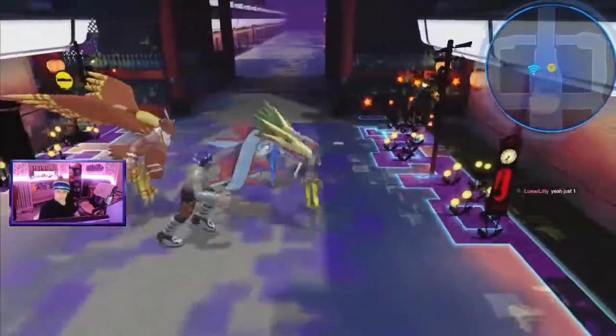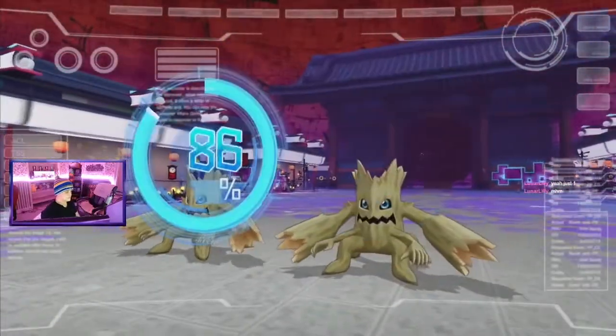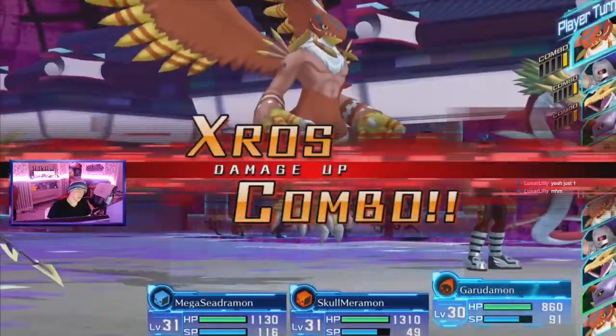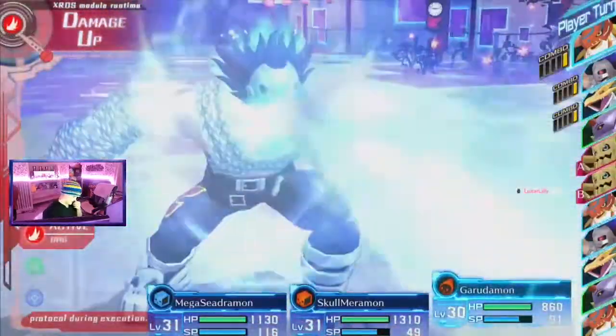Make a Digimon the leader with the corresponding personality for the stat you want to increase. For example, Durable will increase HP, Lively will increase SP, Fighter will increase Attack, Defender will increase Defense, Brainy increases Intelligence, and Nimble increases Speed.